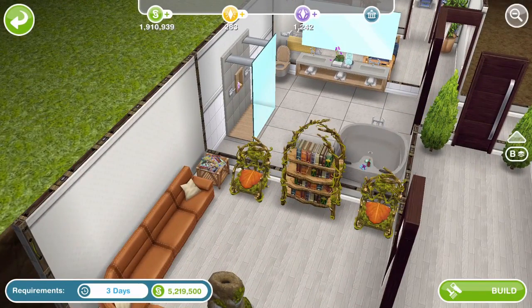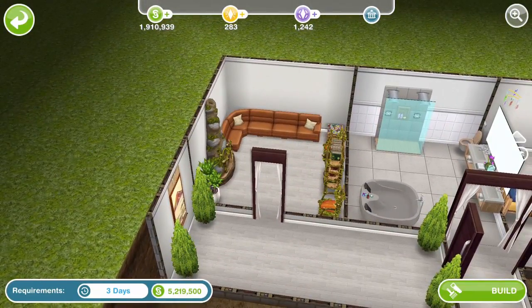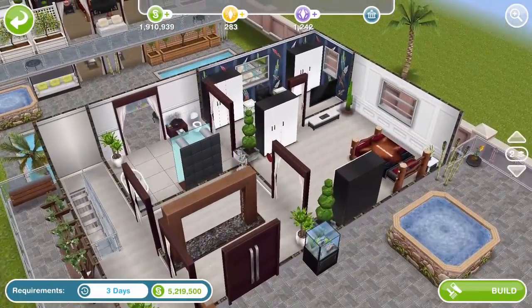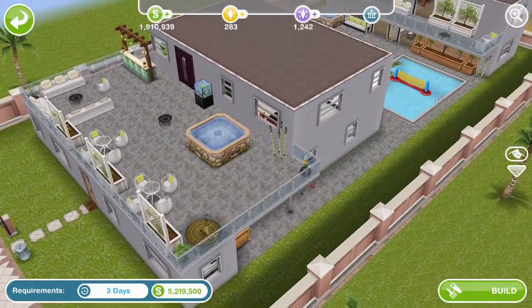We have some of the fairy stuff — you may want to build it for this fairy stuff, it's so adorable. And that's it. Let's go upstairs — I think we had a second floor. We have a nice outdoor area, another fish tank, and some more spa bathroom stuff.